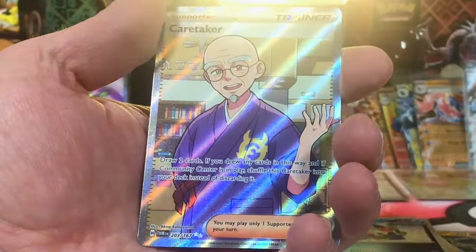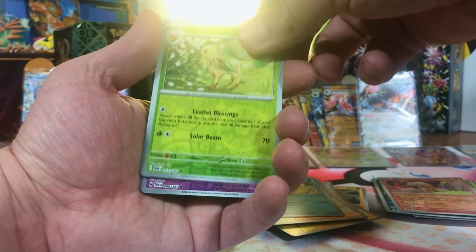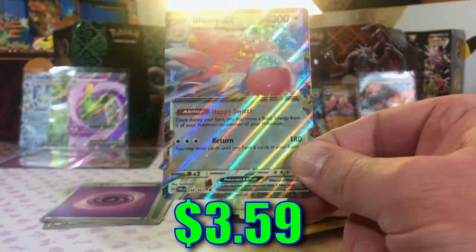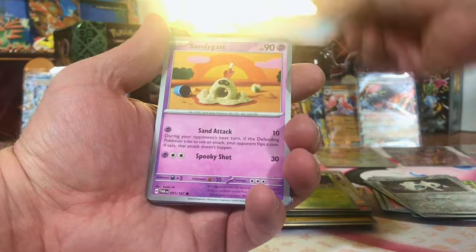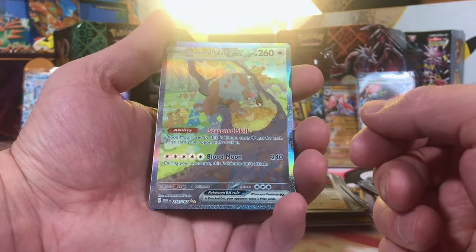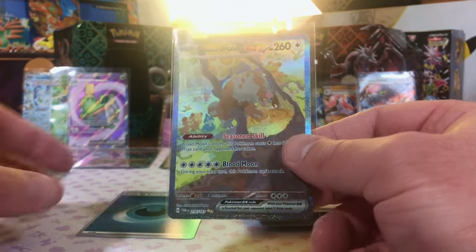Poochyena. Torkoal. Caretaker Full Art — okay, I'll take that. Very good, another hit. Leafeon Reverse — nice. Lorgress. And another Alakazam. Festival Grounds. Aggron. Blissey EX — nice, we'll take it. I like Blissey. Got about six packs left, and this is where all our hits are hiding. Watch this — Tangela. I told you — there's our SIR! Blood Moon Ursaluna EX! Every time, people, every time. And the Hisuian Arcanine — this is a double hit for me because I love that Hisuian Arcanine. We always manage to do it — this is crazy.